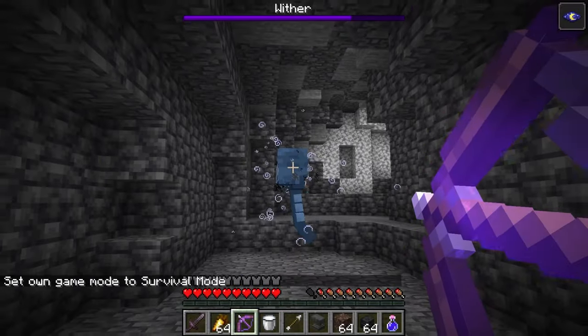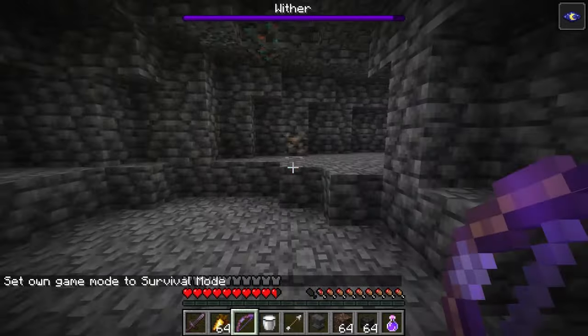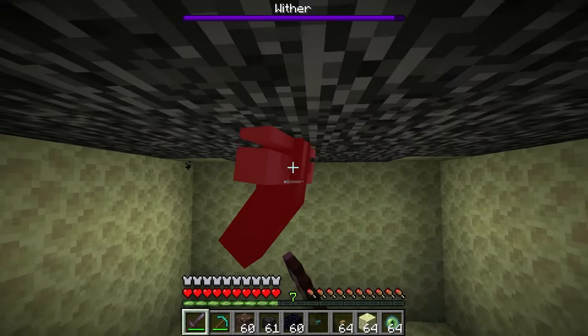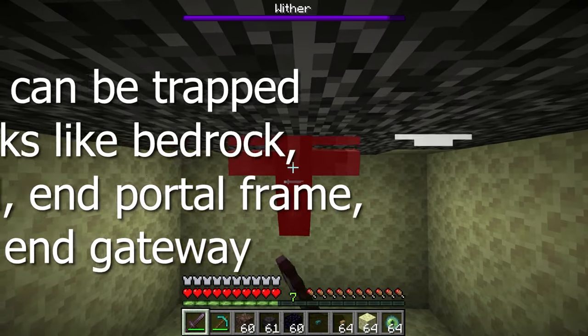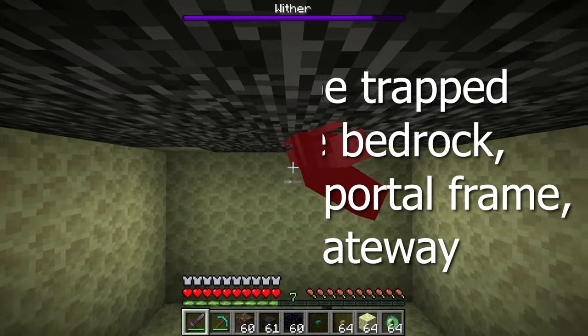The wither is a hard mob to kill as it can fly and break blocks. In an open area, the wither is especially unpredictable. The best way to kill the wither is by trapping it in blocks they can't break, like bedrock, end portal, end portal frame, and end gateway blocks.